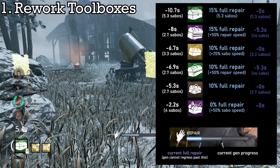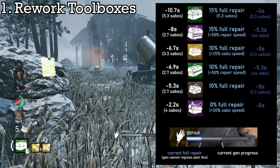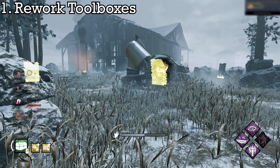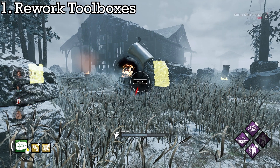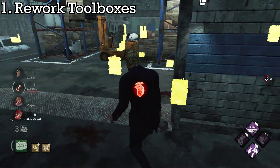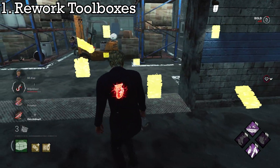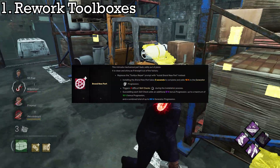At worst, with these stats, 4 survivors will be able to guarantee 60% — or a bit more depending on how add-ons work — of the generator's progress. This is miles better than 4 survivors bringing 4 toolboxes currently with busted add-ons and doing 3 generators in less than 2 minutes. This also allows for more creativity when reworking add-ons, since you have more headroom to work with for balance.